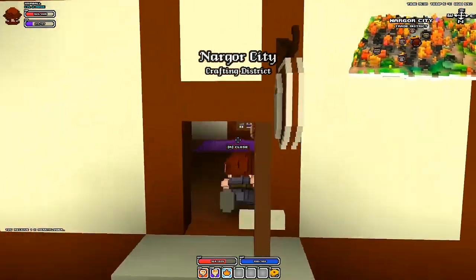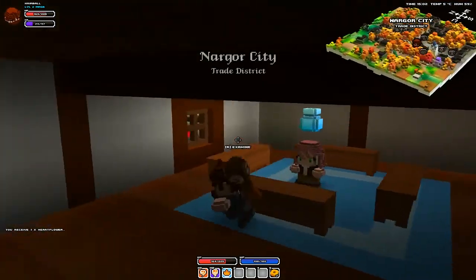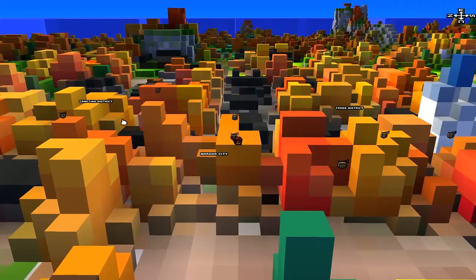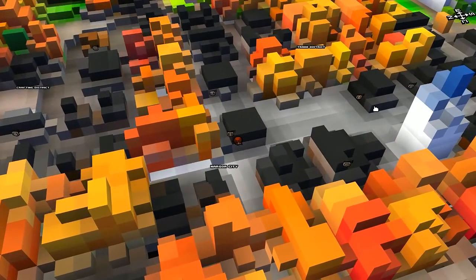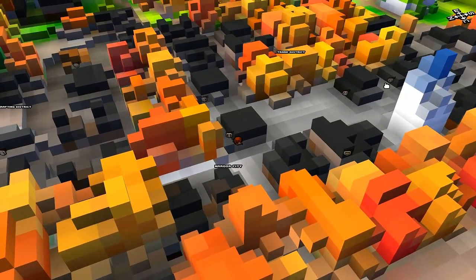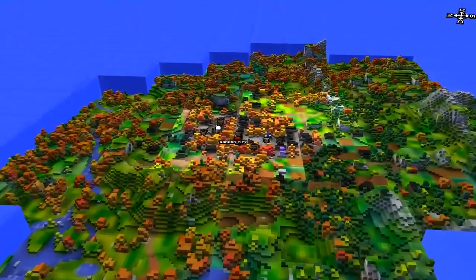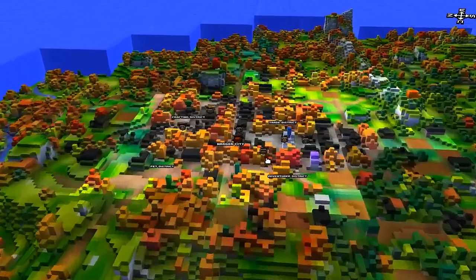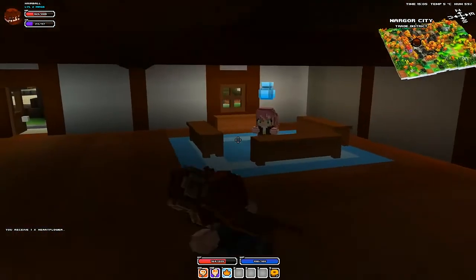We are back in Nagar City in the crafting district and I want to get some cool weapons. We got a weapon shop, an identifying shop, some inns and a general store in here, and if you zoom in close enough to the map you will see the symbols.